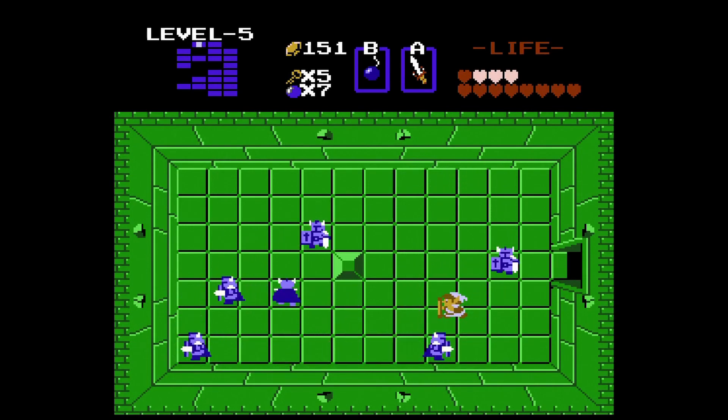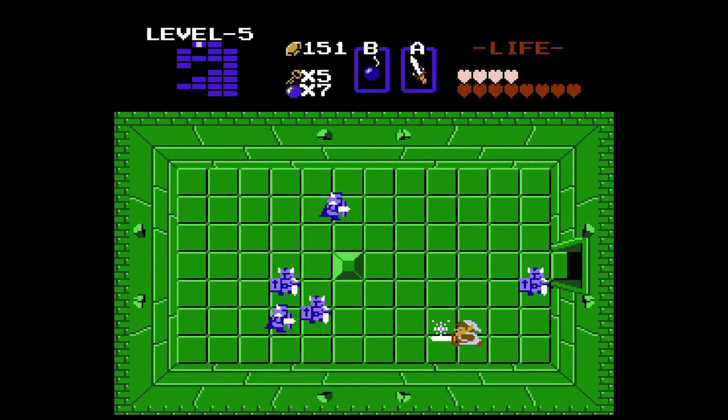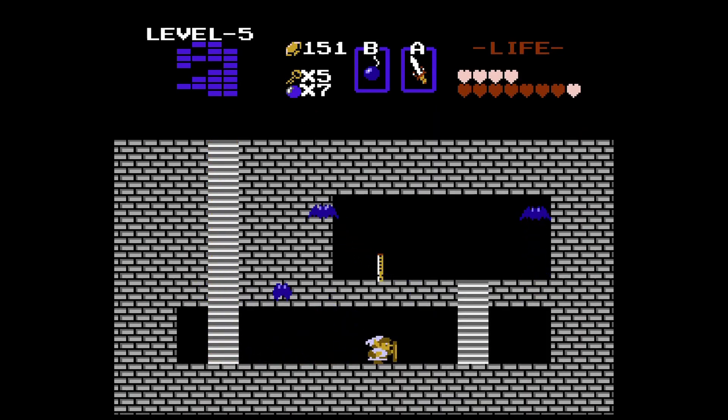You have another room full of blue Darknuts — I'm not doing as good in this room. You just want to anticipate where they're gonna be; you can't hit them from the front. And once they're gone you can move this block to reveal another secret passage in which we will obtain the Recorder. This will provide the sound that Digdogger hates. Apparently we're just so bad at the Recorder.